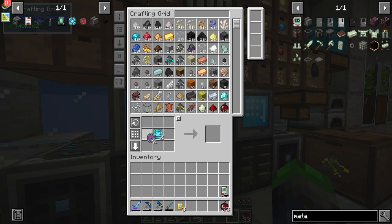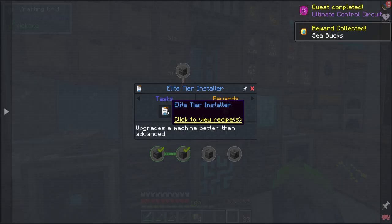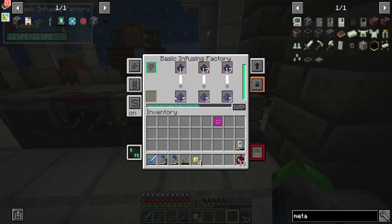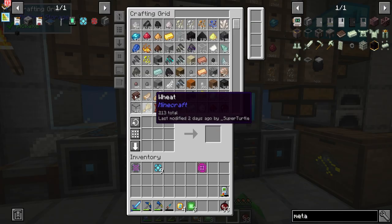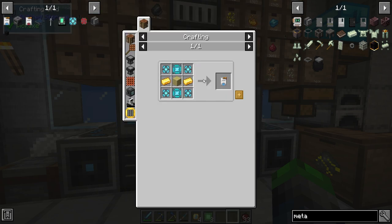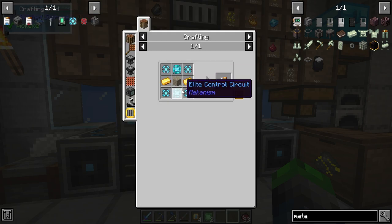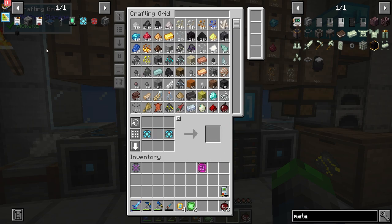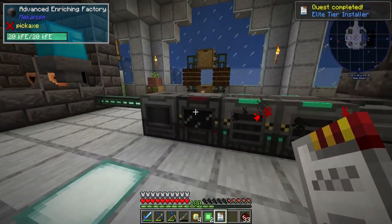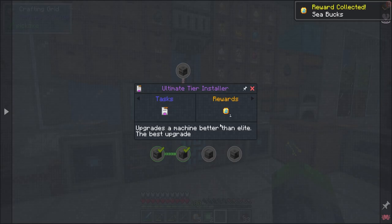Check it out — we have two of the atomic alloys! We take these and bam, we have the ultimate tier. So cool. We also need to make this guy — we require two and I made one. Now we're going to make the elite tier installer. There we go — elite tier installer, bam. Now time to make the one above that, which is the ultimate tier installer.